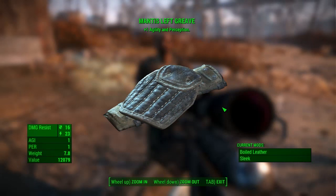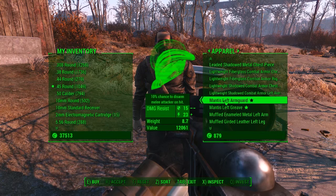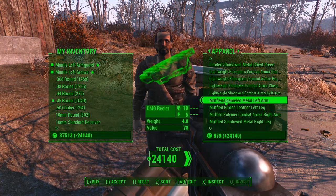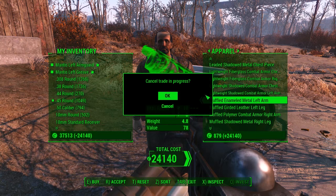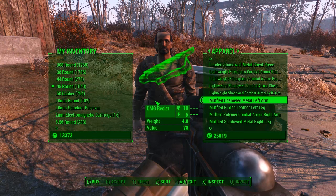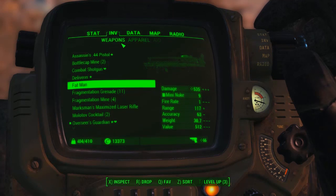I've seen the Black Ops range, the Destroyers, the Devastators, and the Overseers, but I haven't actually seen the Mantis, so I'm glad I ran into this guy. There is the Mantis left arm guard and the Mantis left greave - I'll go ahead and pick them up. He's also got a few other unique rare pieces of gear that I'm going to cover in another episode.